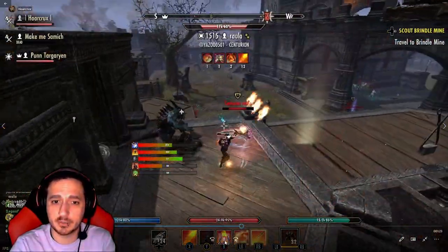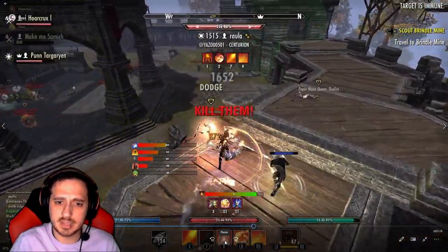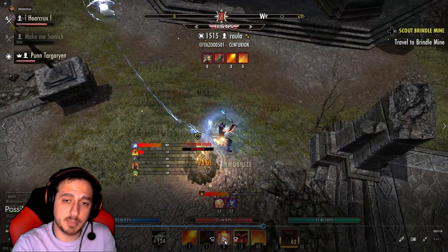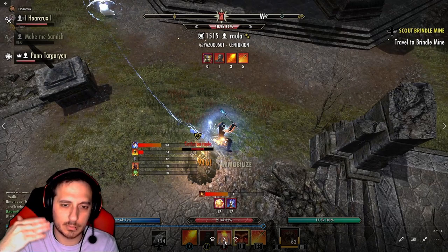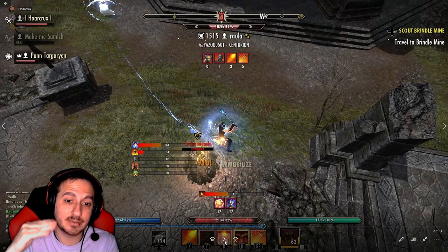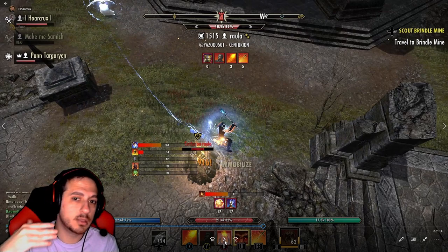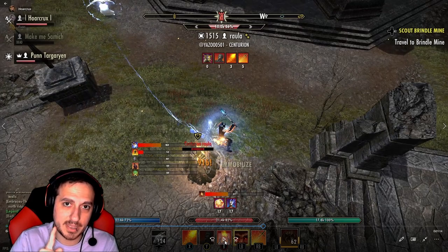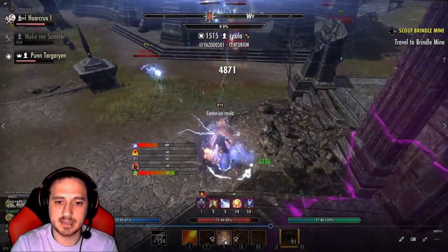Right now this really is a 1vX. I want to explain the importance of tab targeting. There was a very special play — I waited to Fossilize him. Why did I wait? I knew he was going to jump off the edge. If you Fossilize someone while they're in the air, they cannot break free until they hit the ground. So whatever DoT damage you have going on them, they cannot do anything about it if they're CC'd while free-falling. That's why I CC'd there and not earlier.